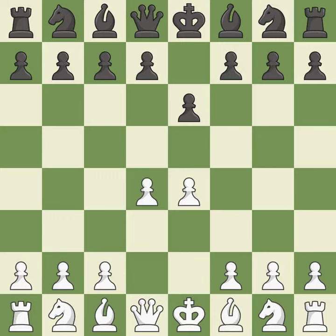d4 grabs full control of the center and opens up the dark-squared bishop. d5 is a counter-attack in the center that threatens the e4 pawn.